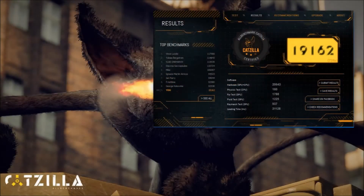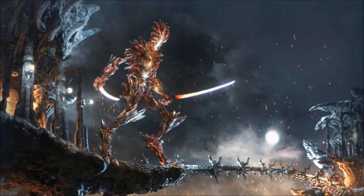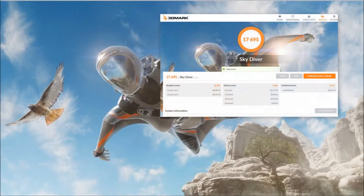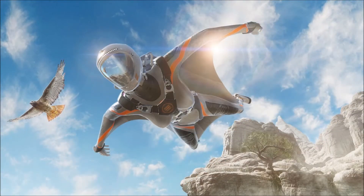This card on my test bench got 19,162 in Catzilla. I also ran 3DMark Firestrike and got 7,995, and then also ran 3DMark Skydiver and got a score of 17,695. These benchmarks might seem a little low, but I've only got an I3 in my test bench. Really, I'm going to use the same test bench next time, so I'll be able to watch the change in the numbers.